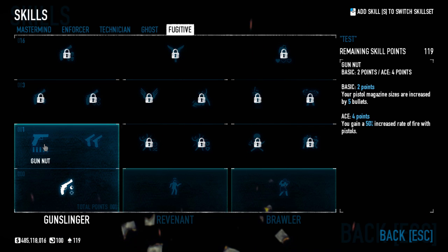In tier two we start with Gunnut. The basic version increases your pistol magazine sizes by five bullets — obviously pretty good, five more bullets in your magazine is fantastic. If you ace it, you gain a 50% increase in rate of fire with pistols. The ace version requires you to be clicking very quickly to take advantage of that, and most people probably won't be able to. For me the ace version is a pass, but I do like the basic version absolutely.